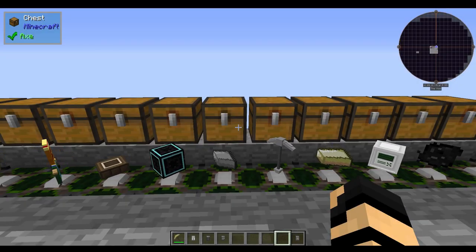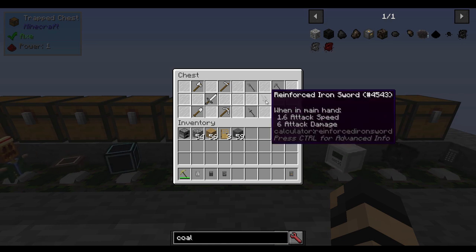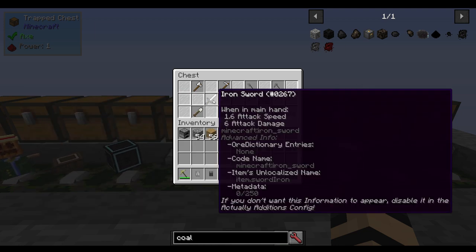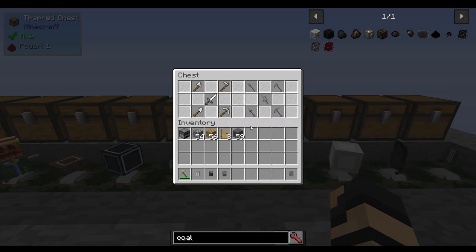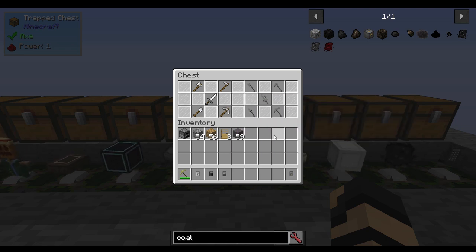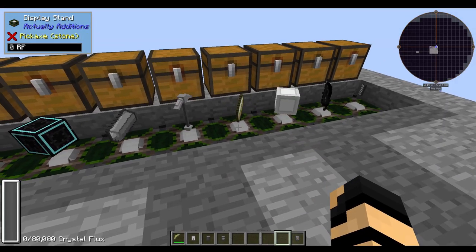With reinforced iron, you can also make reinforced iron tools. These aren't much better in damage, but in durability — reinforced iron tools have 400 durability versus regular iron at 250. I actually recommend skipping over them. Just make yourself a reinforced iron pickaxe and move on to something a little bit bigger and better later on, which I'll cover shortly.